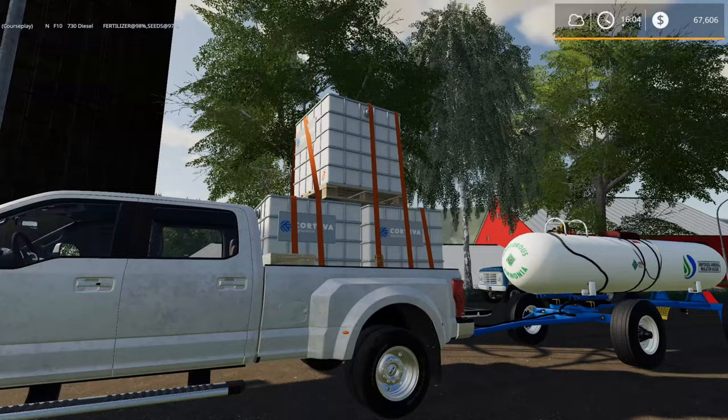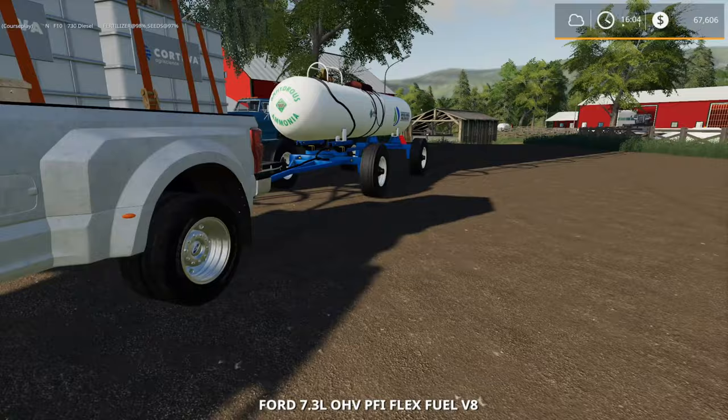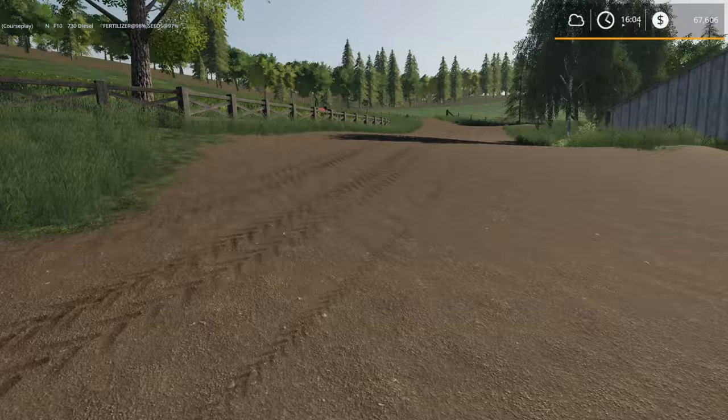I don't have my skid steer down here, so we can just leave that in there for the moment. I did pick up the anhydrous here as well, but don't have anything to put the anhydrous down with at the moment. This actually is anhydrous in here, by the way. As I mentioned last episode, I'm not entirely sure what to do with it - I get what it does in real life but what does it do on this map?